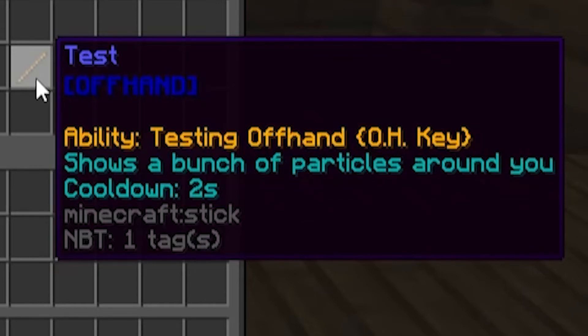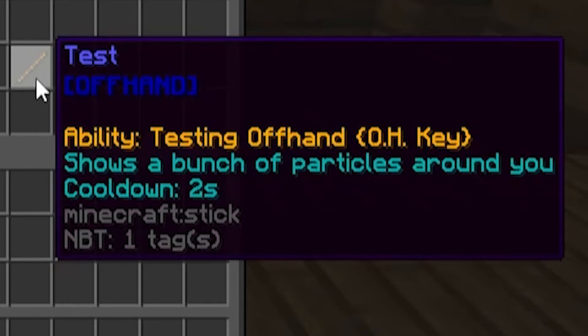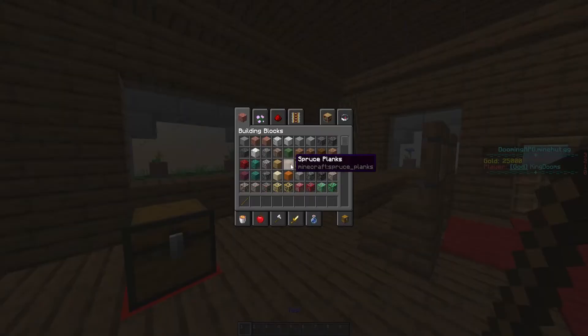What's more important in this tutorial is the key. There are a bunch of types of keys — I don't know all of them because I might add some. In this case, there could be right click or shift. But in a special case, there is the OH key. OH stands for offhand, and it's in the name.